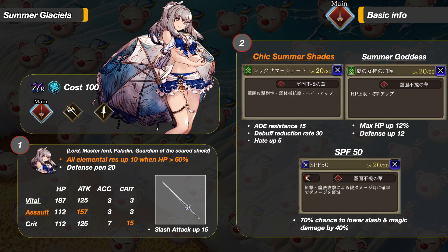Let's go over her unique weapon. It has 15 Slash Attack up as the general ability. For all sword-wielding tank units, it gives them all elemental resistance up 10 when HP is above 60%, and 20 Defense Penetration. This weapon is so good — the Assault type is the best in my opinion, so be sure to farm a couple.